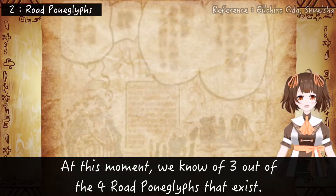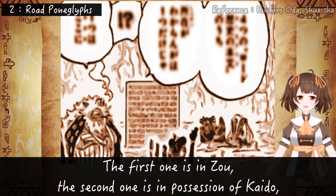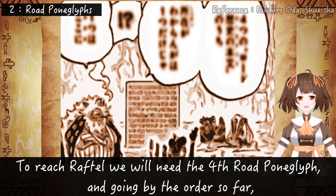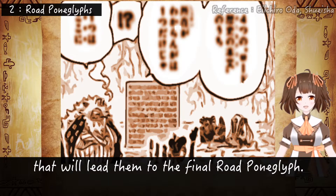Road Poneglyphs. At this moment we need three out of the four Road Poneglyphs that exist. The first one is in Zou, the second one is in possession of Kaido, and the third one is in possession of Big Mom. To reach Raftel we need the fourth Road Poneglyph, and going by the order so far, the next Poneglyph the Straw Hats will find will probably be the information type that will lead them to the final Road Poneglyph.